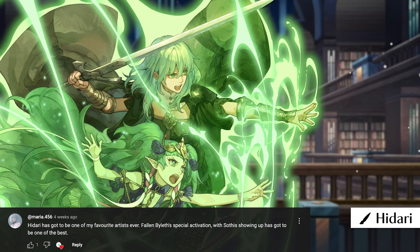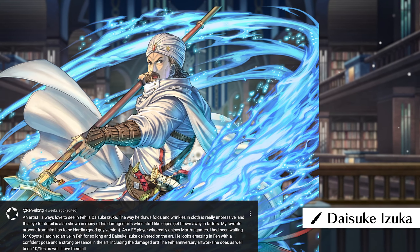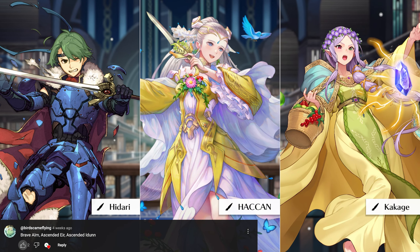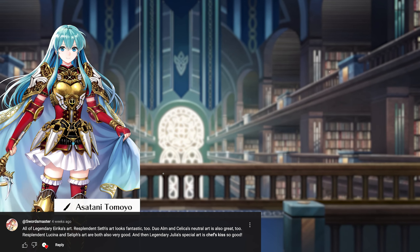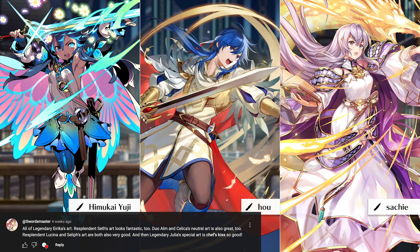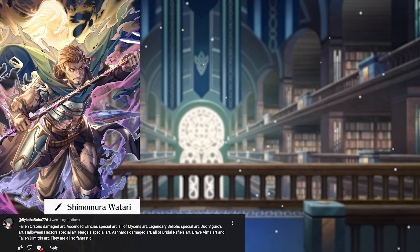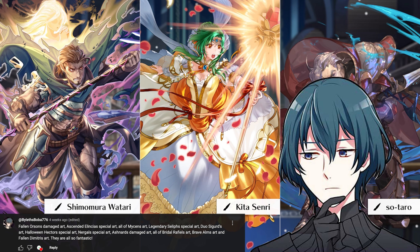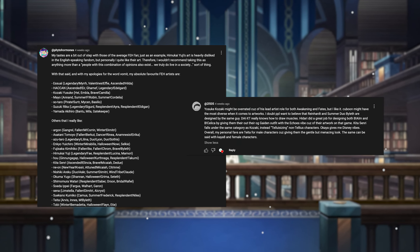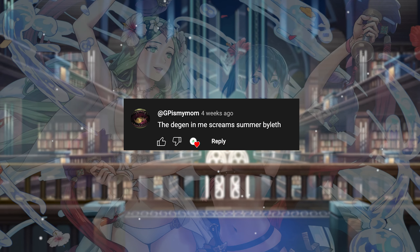Maria talks about Fallen Eirika and Hidari — yes sir. Enemy, thank you for the kind words — likes Duo Peony, Halloween Female Robin, and Anything Yoshiku. Amazing picks. Ran's favorite art is Hardin and goes into great detail about how Daisuke Izuka is the GOAT — he's right. Birds Came Flying likes Brave Alm, Ascended Alear, and Ascended Idun — great picks as well. Swordmaster mentions Legendary Eirika, Resplendent Seth, Duo Alm, Resplendent Lucina and Selif, and Legendary Julia Special — a lot of bangers. The Cursed One says Halloween Sakura, Fallen Berkut, and Gatekeeper — we think alike. Violet's Boba mentions Fallen Orson, Ascended Elincia, Myrrh, and so much more but doesn't mention Violet. Hmm. Phytohormones and Tool each give a hefty analysis — Phytohormones likes Esuelt, Hakan, and Kozaki while Tool likes Taita and Kaya8. And lastly, GP says this — I agree.